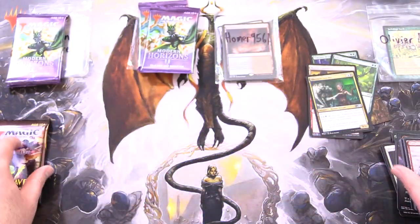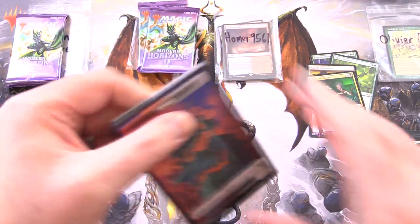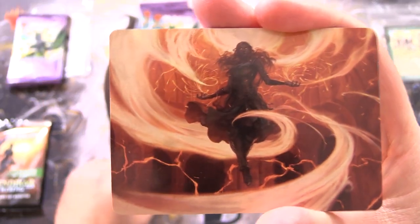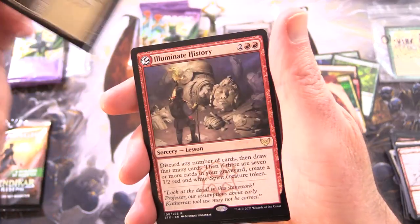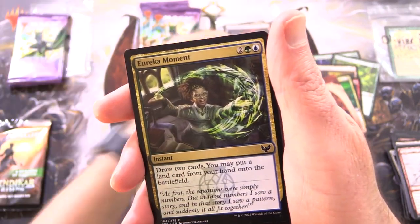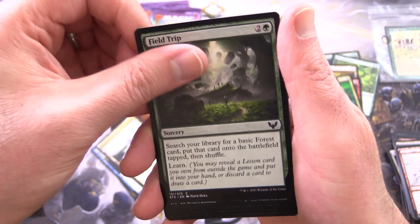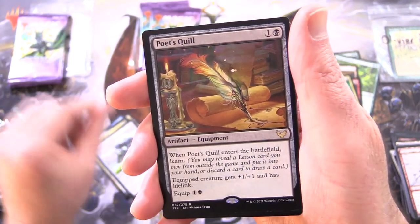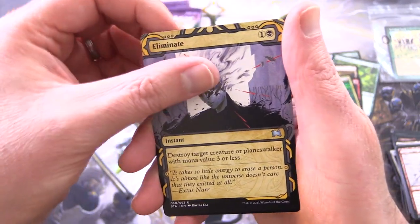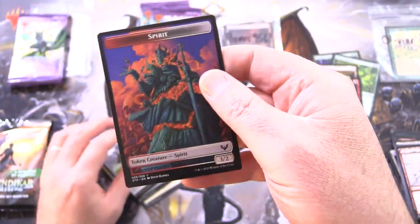So that was the core set from 2020. Okay, Strixhaven — show us what you got. Hoping for something nice from the Mystical Archives today. This is... Crackle with Power, of course. And a Plains. Illuminate History — okay, so this is a rare lesson, let's chuck that in. Eureka Moment, Vortex Runner, Archway Commons Field Trip, Soothsayer Adept, Killian Ink Duelist, Reflective Golem, and Poet's Quill is the rare. Mystical Archives — we have Foil Resculpt, and nothing from the list in that one.